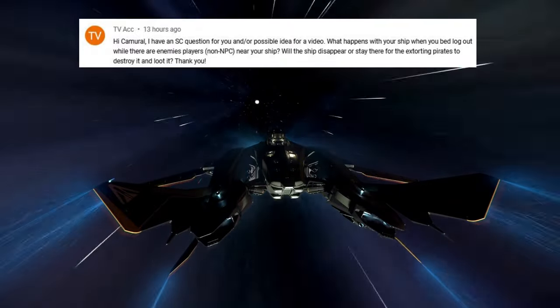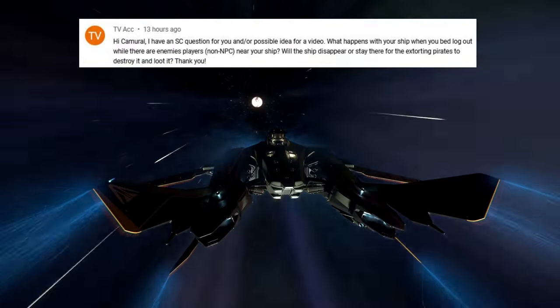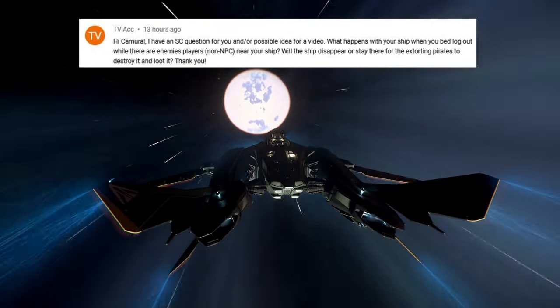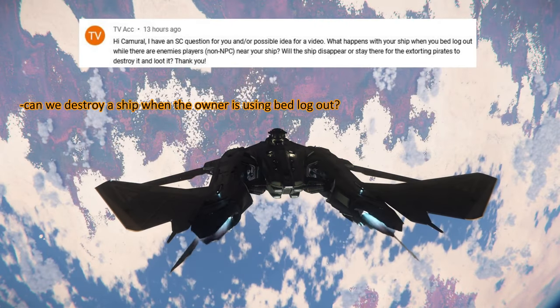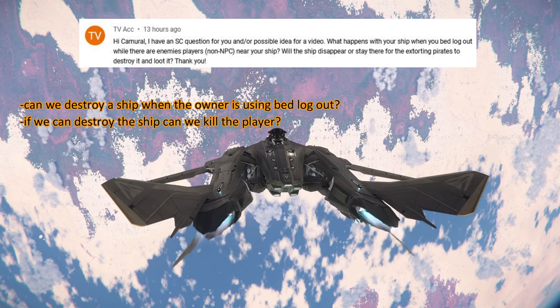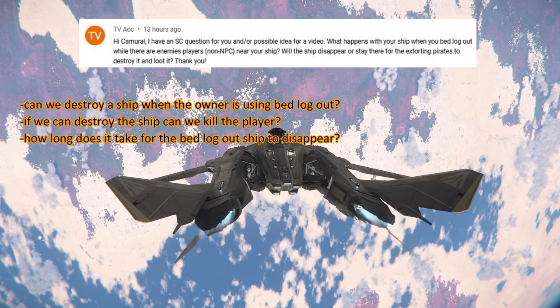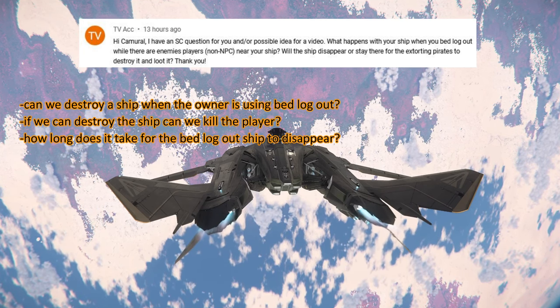I will have a Valkyrie and a Titan. I will use bed lockout, and when I click on lockout I will use my second account to shoot at the ships. Let's see if I can destroy the Valkyrie or Titan with my second account, and let's see if I can kill the player while his ship is in lockout — and of course how long it will take until the ship vanishes.